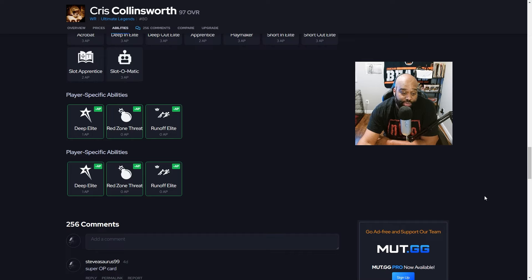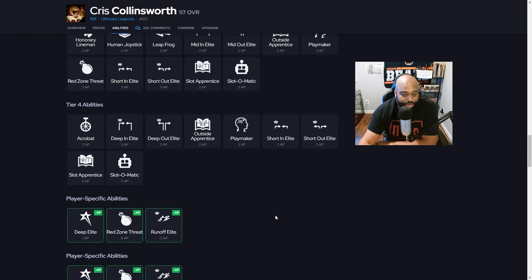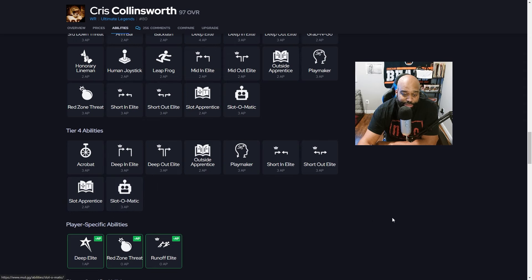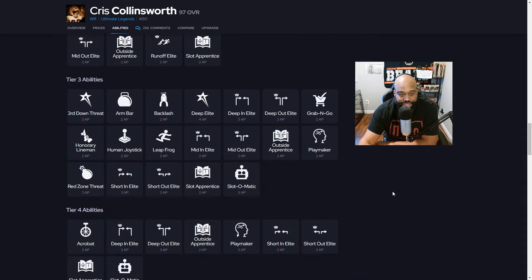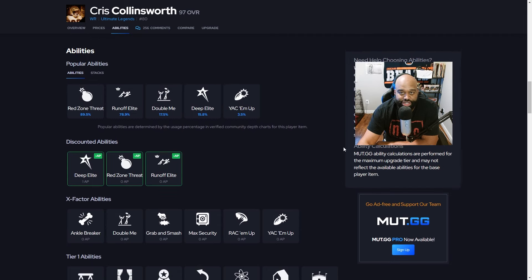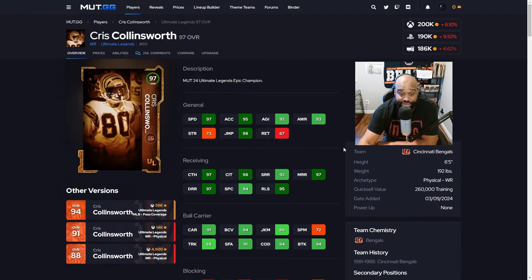In his player-specific he gets Deep Elite for one AP, Red Zone Threat for zero — don't ever use Runoff Elite, that's a bad ability. He gets two buckets: Deep Elite, Red Zone Threat, and Runoff Elite. I wish he'd gotten Slot Apprentice in one of these tier buckets, but you can put Slot-O-Matic on him for three AP. Personally I'd go Deep Elite or Red Zone Threat. His X-factors include Ankle Breaker, Double Me, Grab and Smash, Max Security, Rack Him Up, and Yak Him Up. At 6'5" 192 lbs, you might put him on the outside and he'd be a really good receiver. He comes in with that physical wide receiver trait.